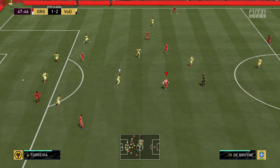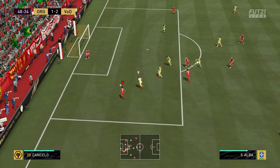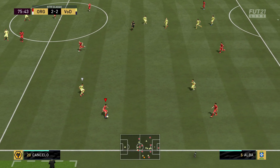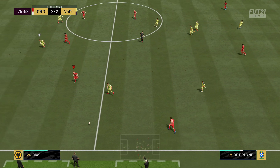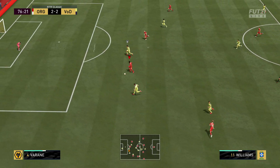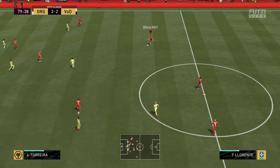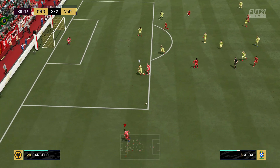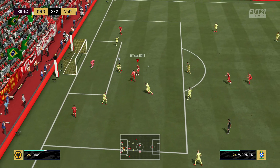We've played some really top-tier opponents in division one and also some less experienced players, and it really does show. In this example you see the fullback getting dragged out, and Verner using that get-behind tactic with the long ball, just running into that empty space. That's where the long ball tactic is super effective - those guys on get-behind run into the space that gets vacated by defenders.